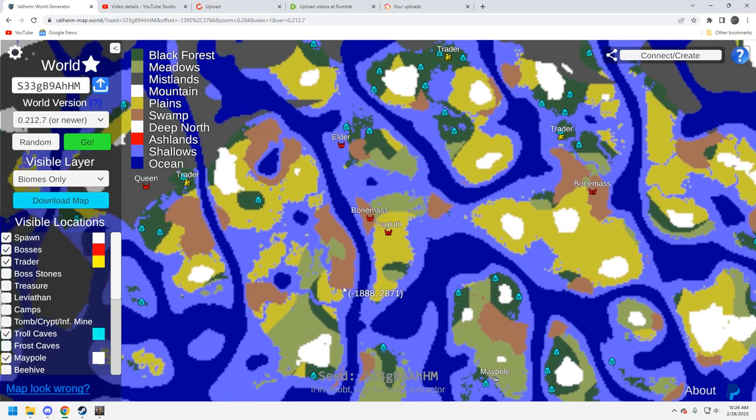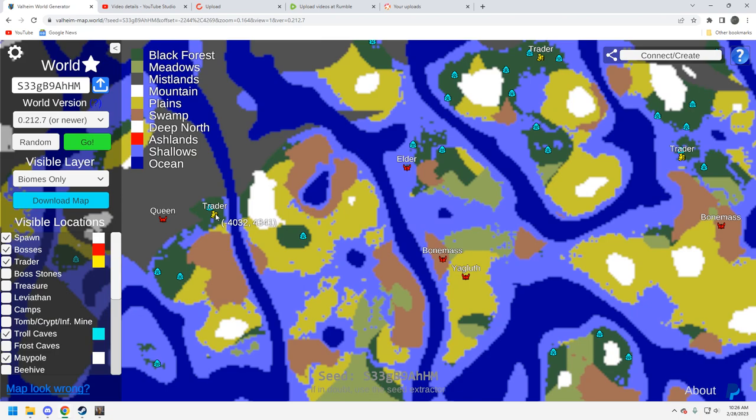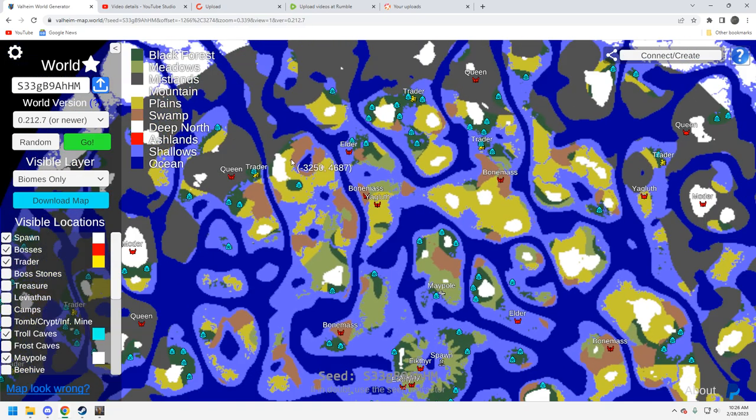Troll caves real quick — you've got a couple. There's that one right by the maypole, which is good, another one up here, and one right by this trader. That one by the trader might be a nice place to slap a portal. I like troll caves because they're easy ways to build a quick base — put up a couple of walls, put up a portal, and you're good to go. Most of the time you're not going to get attacked in there.